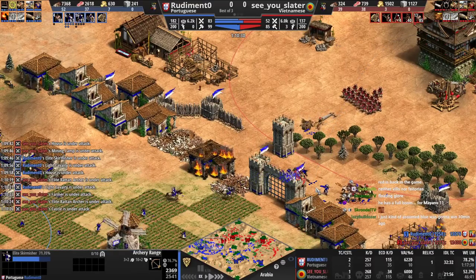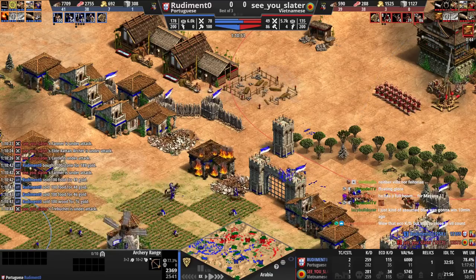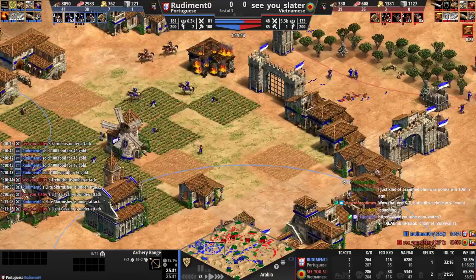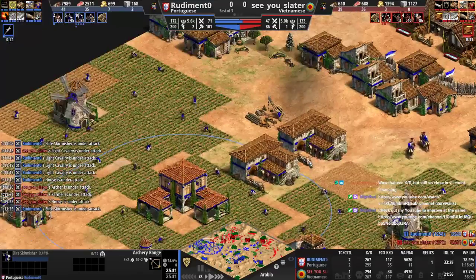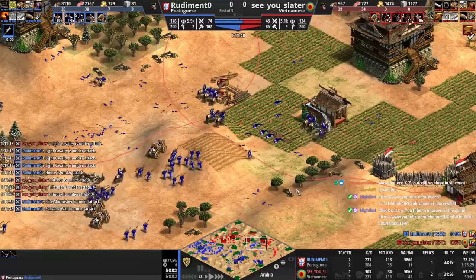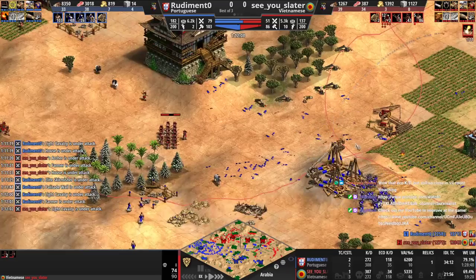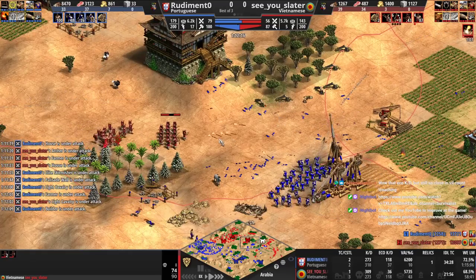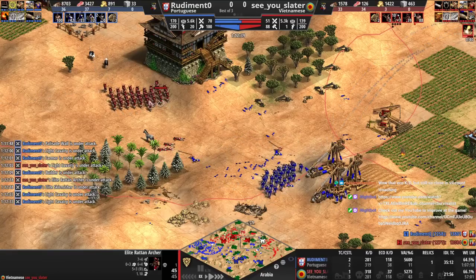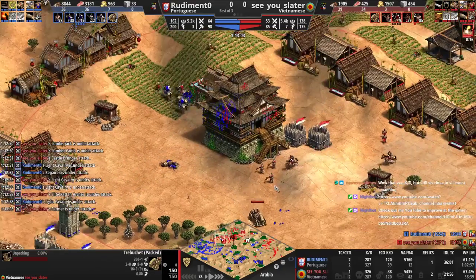You're not using select all military production — that's why you're having issues with queuing stuff. If you were using select all you'd be using all these ranges too. It's just the superior way to queue units these days. You should just be able to flood them at this point — you have the better economy and fully upgraded units. What is he going to have? The rattans aren't actually going to do well against the skirms. He's going to lose his trebs if you focus them.